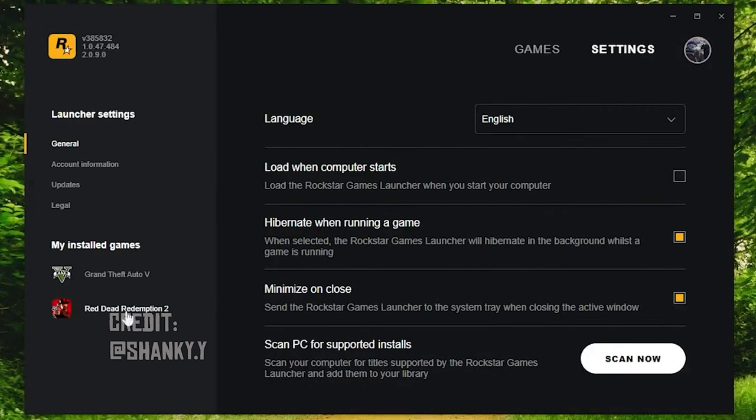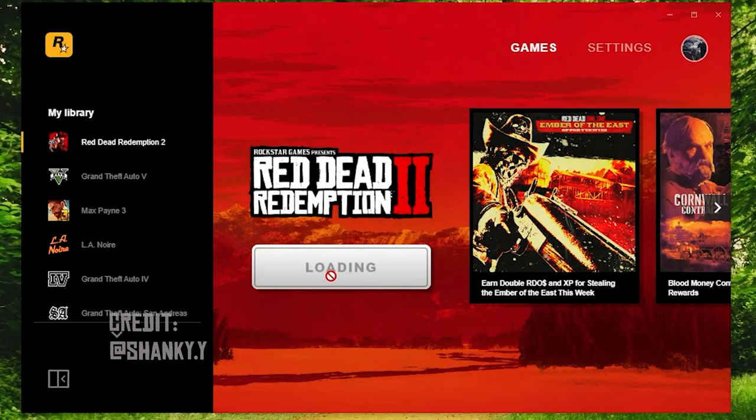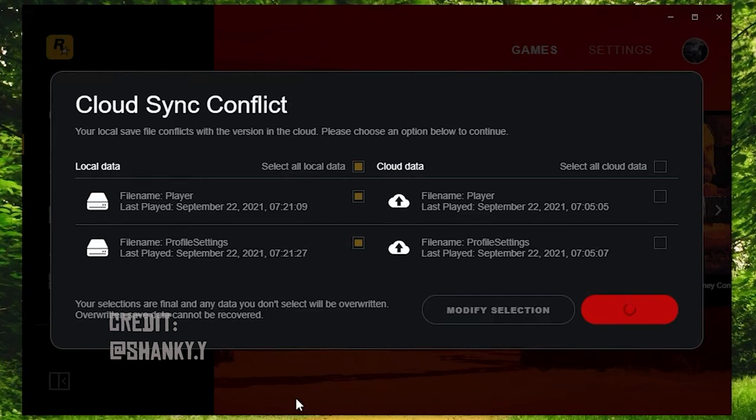Coming back to the launcher again, go back to Red Dead Redemption. We have to enable the cloud saves this time. Once it is enabled, you can play. A prompt to select between cloud files and your local files can take a while — do not worry about it. The moment it shows up, select the local files. This is because we have an issue with the cloud file itself, all because of an update — the cloud file has somewhere been messed up. So select the local files here and confirm.